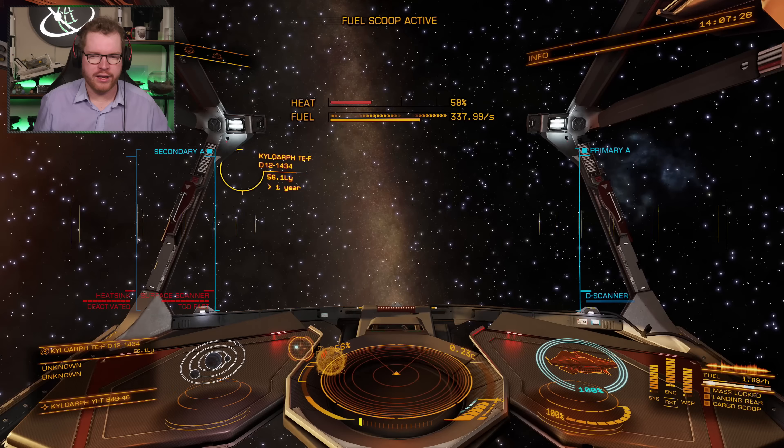The final thing I want to share is that now that we've been in the system targeting a lot of different things, we don't want to have to re-plot every time. You can go into Ship Controls, then Targeting, and in there you have 'Target Next System on Route' — bind that to something, because I don't believe it's bound by default. That means you can now, for example with a moon targeted, just hit that button and it automatically targets the next system already plotted in your route. You can then charge up your frame shift drive and move on to your next system.